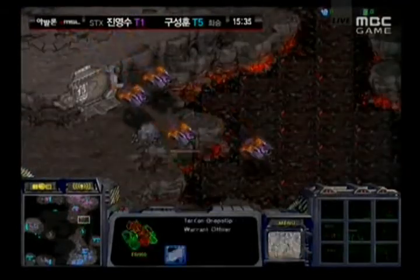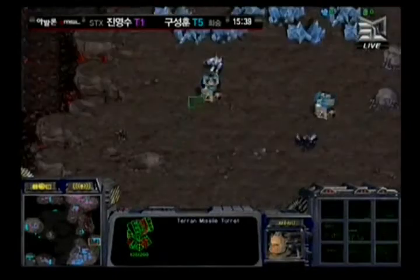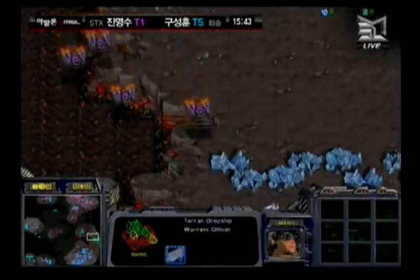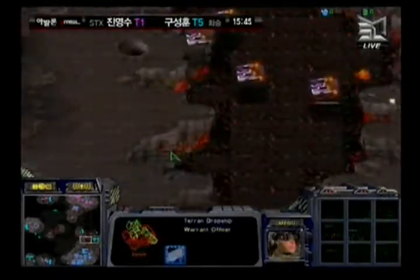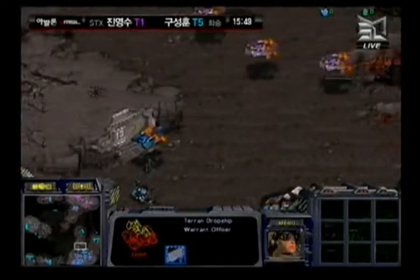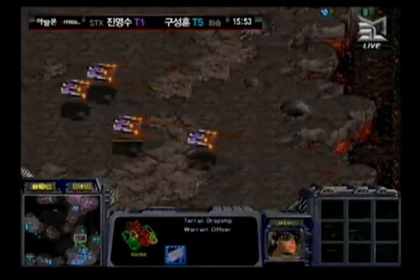Hwasan doesn't have an answer so far, actually moving his dropships in a counter-attack at the lower left. There are random turrets spread everywhere by Haya to catch these dropships. Haya is playing very precisely — Hwasan is almost losing one of his dropships to turrets. Another shot hits the dropships — it's going to be horrible. There are Goliaths on the field, but they don't catch the right dropship.